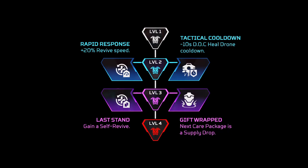As for Lifeline, her first two perks are pretty underwhelming and you can pretty much choose any of these. But I would probably go for the 20% revive speed because it essentially gets your teammates up a second faster, especially if you pair that with the Knockdown Shield — it'll be very good. And for me personally, I would go for the Care Package one, because a lot of the time when you have the Self-Revive perk, you do get fully killed.